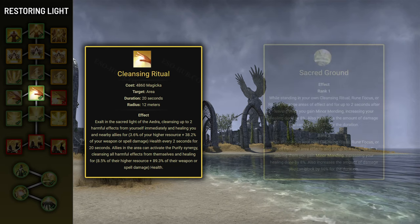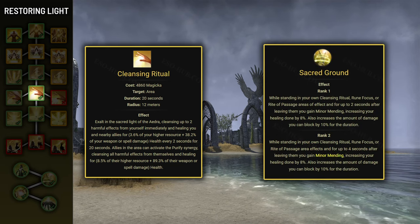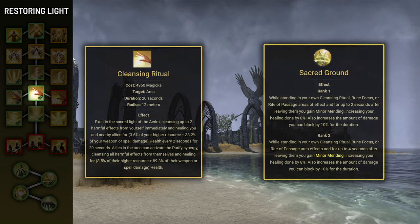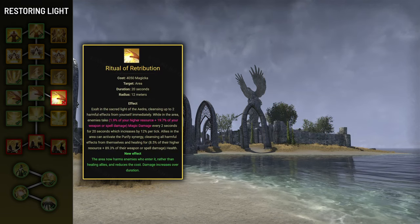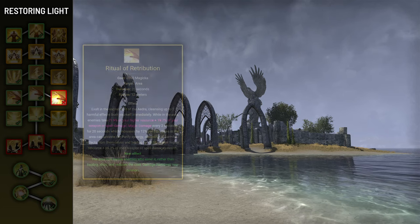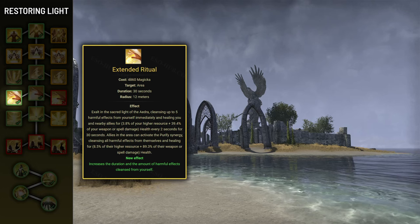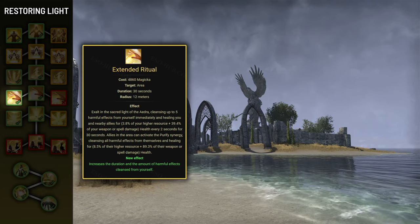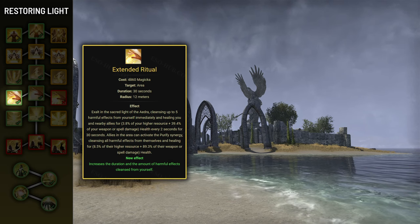Since Ritual is so big, it's also the easiest way of procing the very important Sacred Ground passive, which increases your healing and block mitigation. The first morph is Ritual of Retribution, which reduces the cost and causes the skill to deal damage rather than heal. The other morph, Extended Ritual, increases the duration from 20 to 30 seconds. As a tank you'll want to use this morph, as you don't want to lose the heal over time.